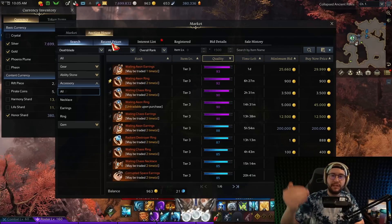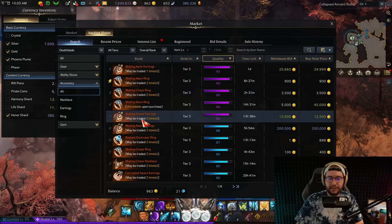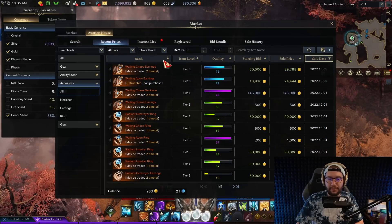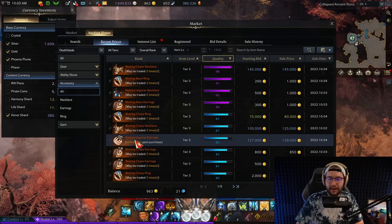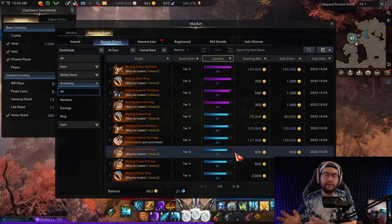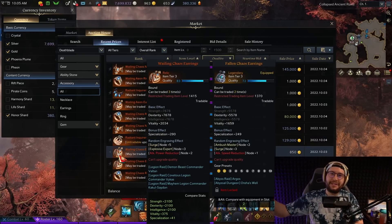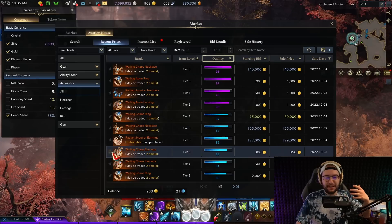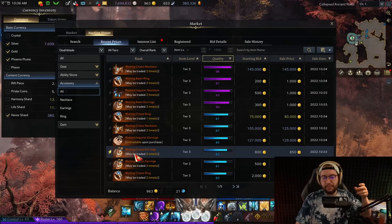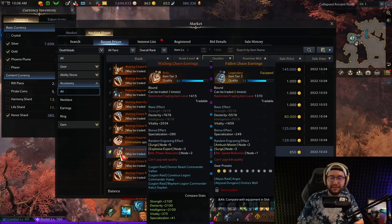Everyone's weeklies have just been reset as of the filming of this video, so obviously there aren't any earrings at reasonable prices right now — some people are hardcore coping and putting pieces at 12k. But if you look at recent prices, there are super high quality earrings sold at much lower prices. This earring is fantastic and was sold for 850 gold. For the sake of this video, I'm going to pick off the recent prices list. I would want the most amount of quality on my earrings — getting 90 plus pieces is ideal. This one has 290 spec, which is massive, and it's another plus 5 to my Surge.